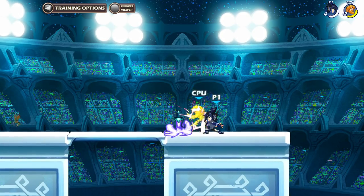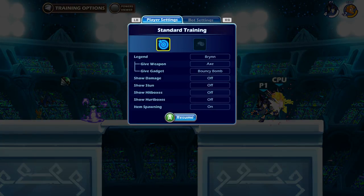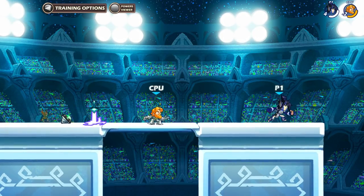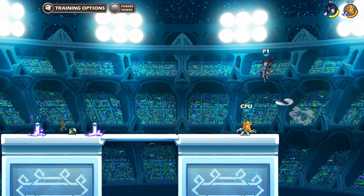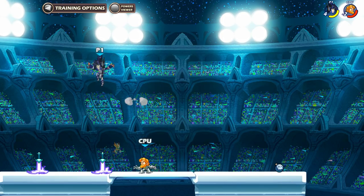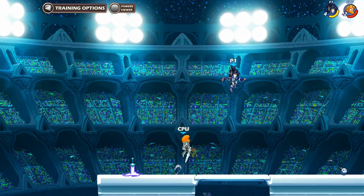You can also combo it quite a bit. You can downlight into a neutral light. It's almost easier when they're moving. I like to do a dash downlight — dash downlight, and then gravity cancel neutral heavy, like bam. That's also a really good move. You want to get right under him and then gravity cancel recovery. A lot of people don't expect that coming, especially in the lower ranks.